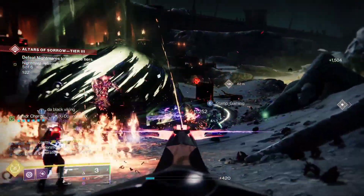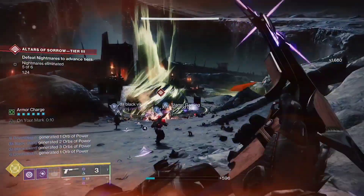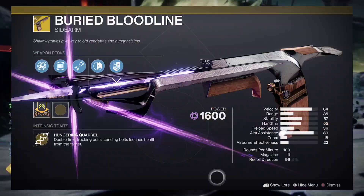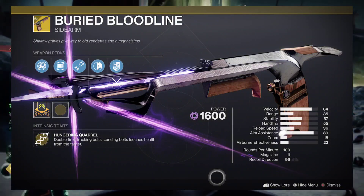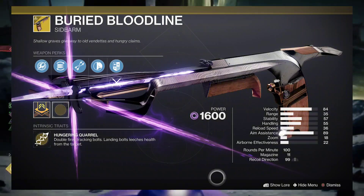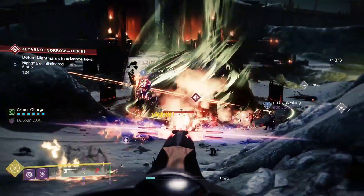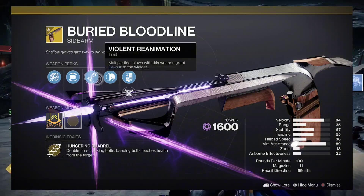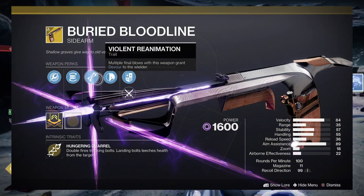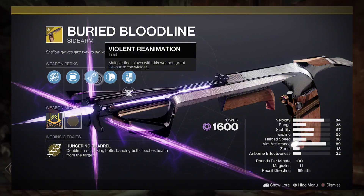This gameplay showcases just the base sidearm itself without the catalyst, as I am still working towards it. What makes this sidearm so good is its intrinsic trait Hungering Coral, which states it double-fires tracking bolts and landing bolts leeches health from the target. Its intrinsic trait goes hand in hand with its trait perk called Violent Reanimation, which states multiple final blows with this weapon grant Devour to the wielder — a really nice perk for this weapon.